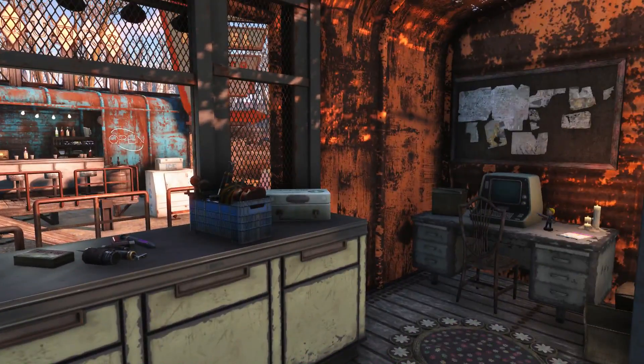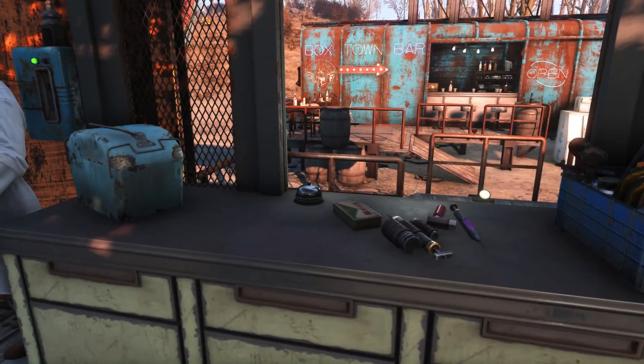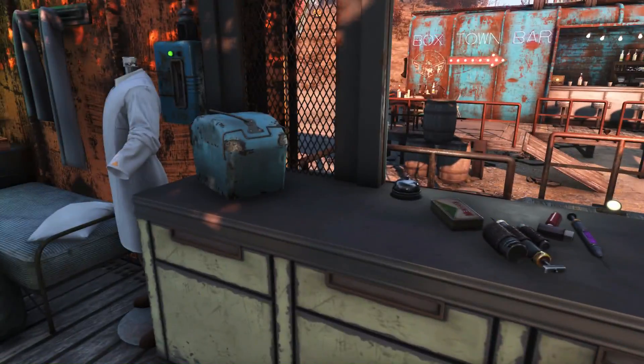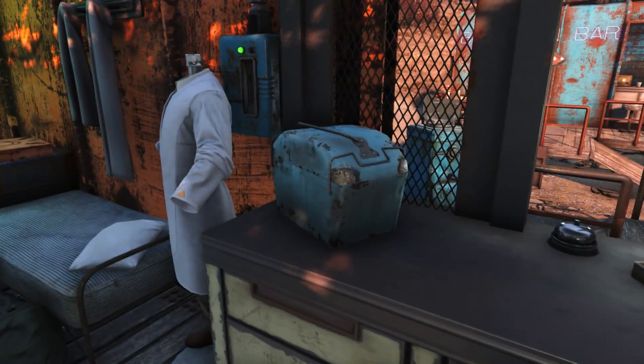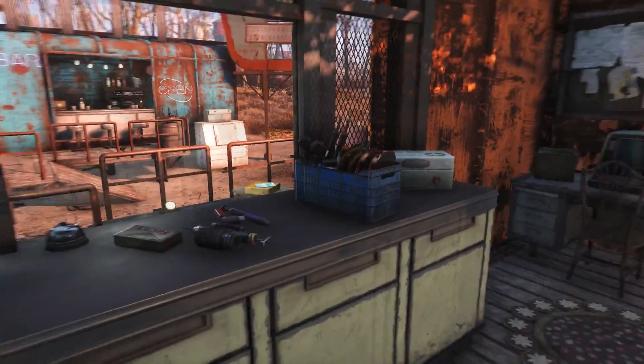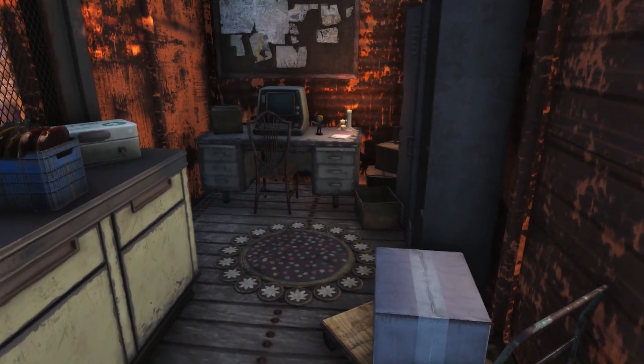Moving into the main room, you'll see we have the big counter up front with lots and lots of chems strung out here, and there's even more inside the cooler and the first aid box.